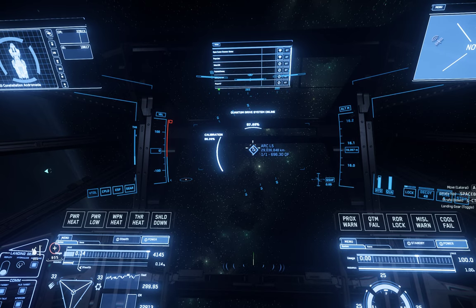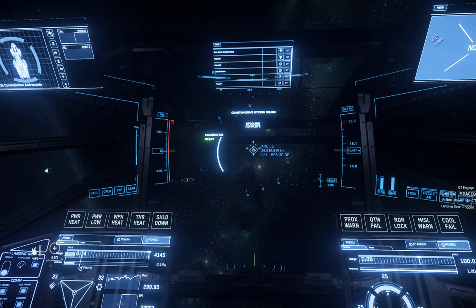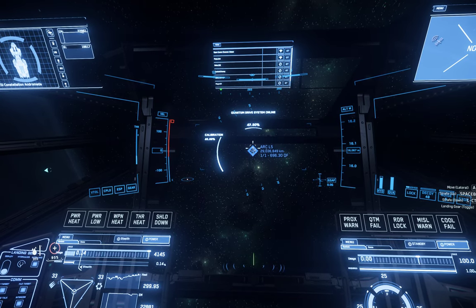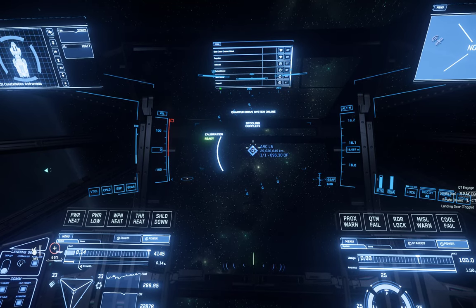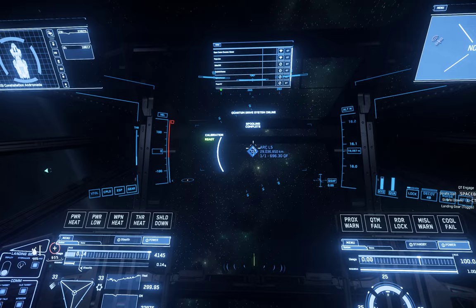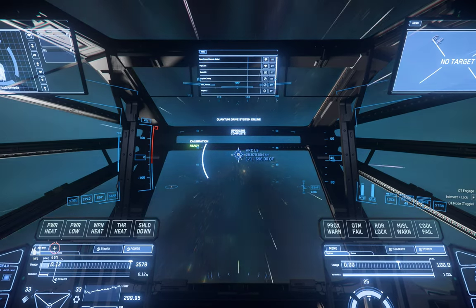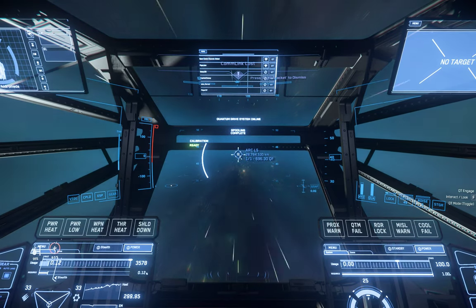Hit B to switch to your weapons, B again switches to your quantum drive. I prefer to carry an FS9 because you can reload on the spot. You can put ammo in your ship, but if you just don't want to run back, the FS9 is the best choice for these defend areas.